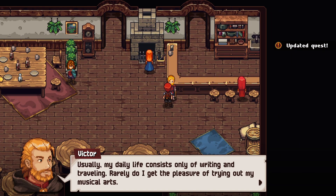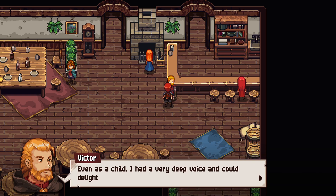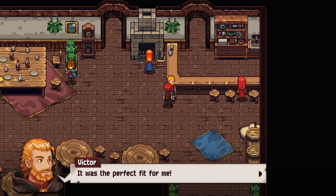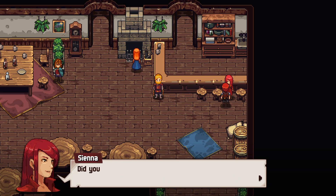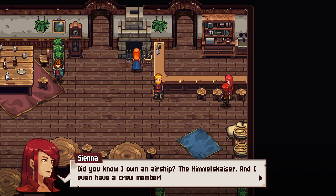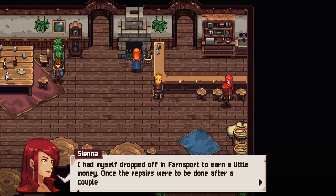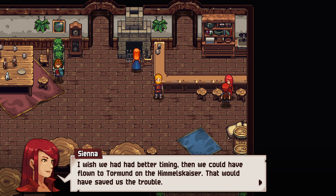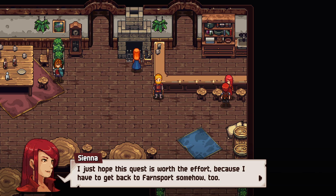Victor shares his backstory — usually his life consists only of writing and traveling, rarely getting to practice his musical arts. As a little boy he was a traveling showman touring all over Eldrea with a troupe. Even as a child he had a very deep voice. When his magical talent was recognized he was sent to the University of Nysa, where his master Bartholomew suggested he devote himself to musical magic — a perfect fit. He also reveals he owns an airship called the Himmelskaiser, and had himself dropped off in Farnsport to earn money while repairs were done — he wishes they'd had better timing to fly to Torment.